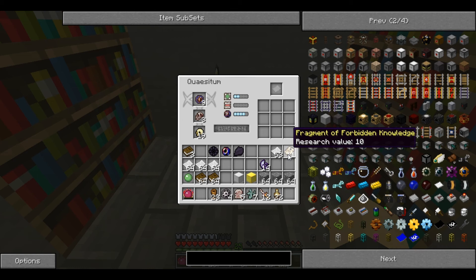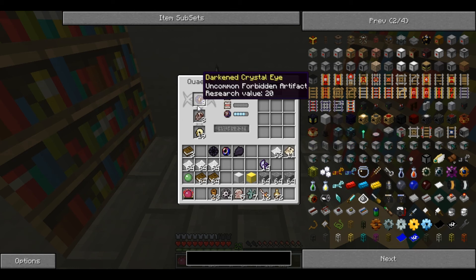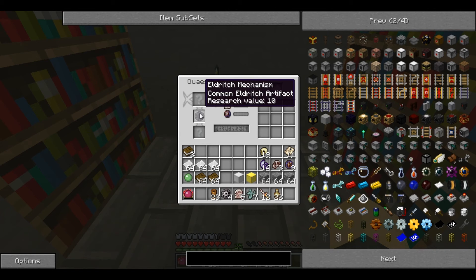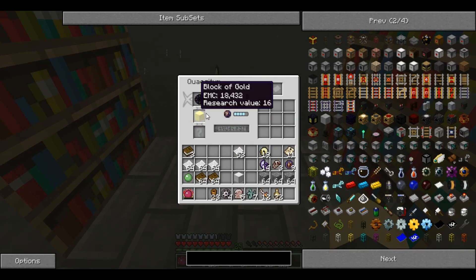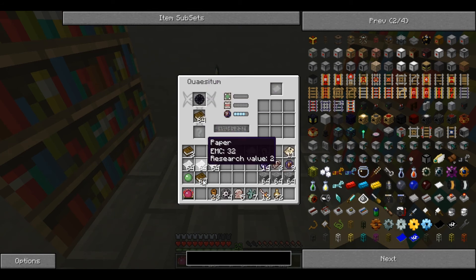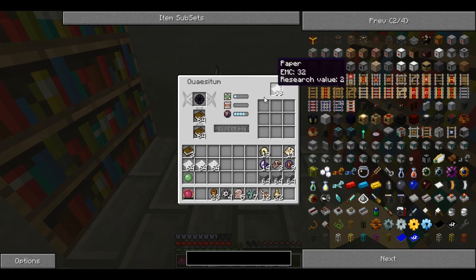Now we have 11 fragments of knowledge, but there is another thing you can do with them. I'll research all the other kinds and then show you what you can do with the fragments. I've run out of other items but still have an Eldritch artifact to research — this is where these extra items come in. The higher the research value, the more chance it will have of succeeding in boosting an item. That's why paper and books are useful. I'll put in two stacks of books — that's raised it to 15%, still not high but higher than without the books.